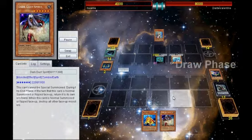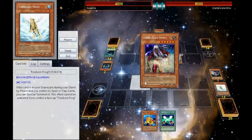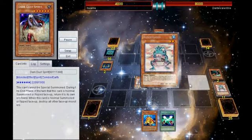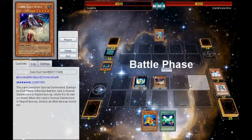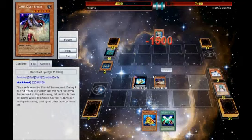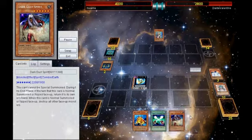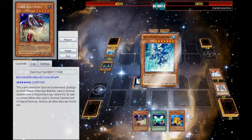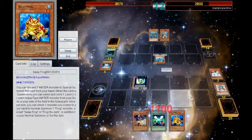I draw into Soul Exchange, summon Treeborn, and use that to clear the field. Then double Ronin here, go into Phoenix, and attack for a very nice 5200, also leaving him at very low advantage. Dark Dust is just extra beautiful because pretty much if you have a Treeborn engine, you get a Dark Hole every turn — it's just so amazing. He goes for Tidal again and attacks over the Phoenix, which I still think was a really good play on my part since I got to put in a solid 3000.